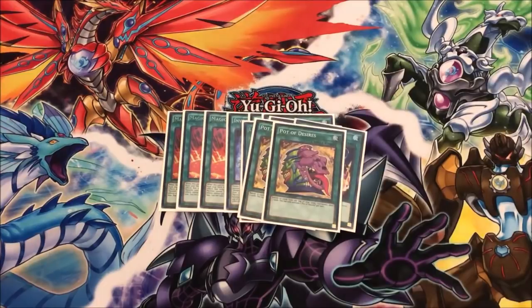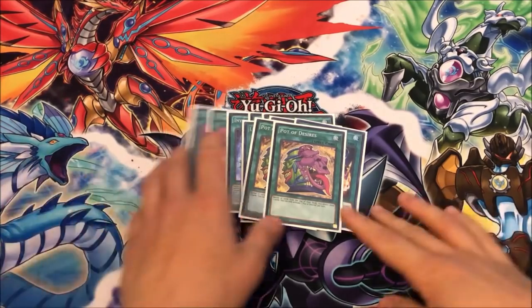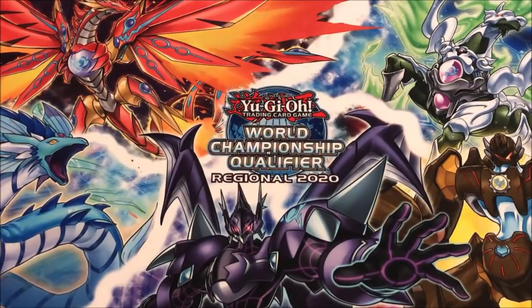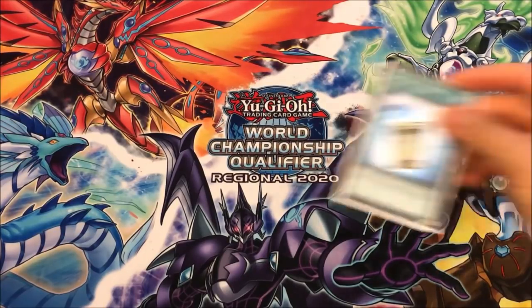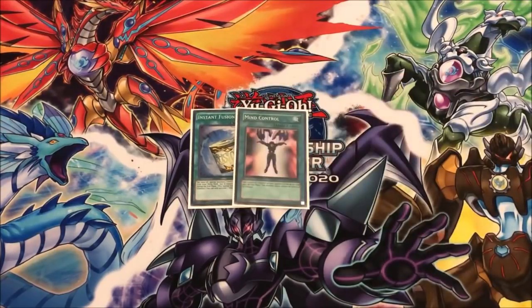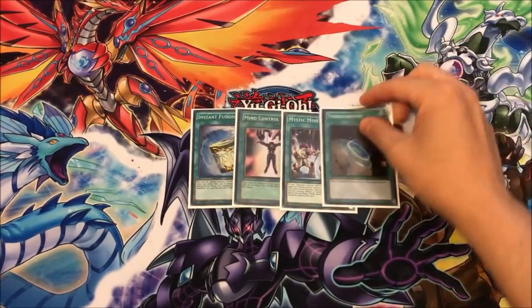The already aforementioned two copies of Desires — the card's amazing, it's still a plus one. You play a lot of three-ofs so you can afford to play it. I wouldn't play three; I think two is fine. This deck is actually 40 cards — I got it to 40, which is something I haven't done with this deck in a while. I usually play like 41 or 42, but I wanted to make this deck as consistent as possible. Two Desires was great. And then I still play one Instant Fusion, of course Mind Control, and I play a Mystic Mine and a Terraforming to go with it.